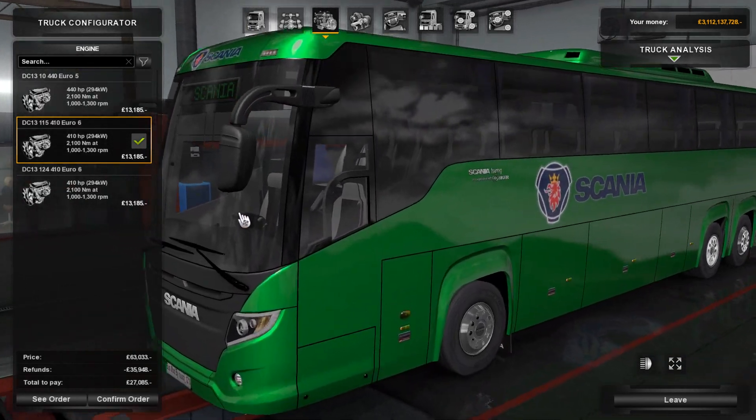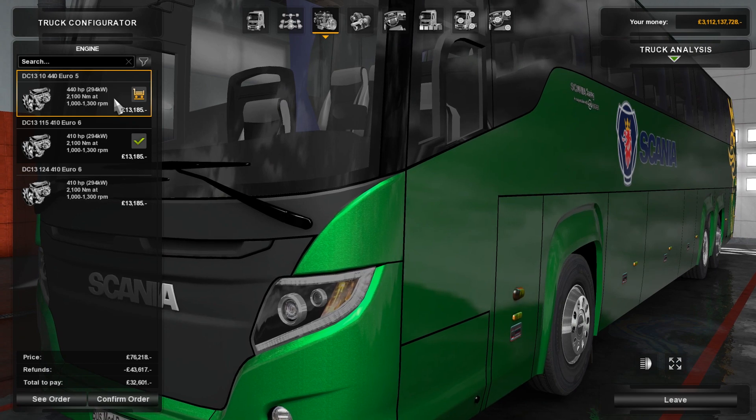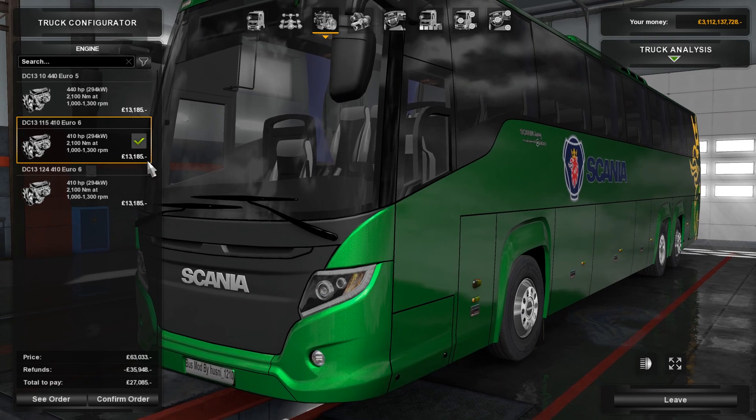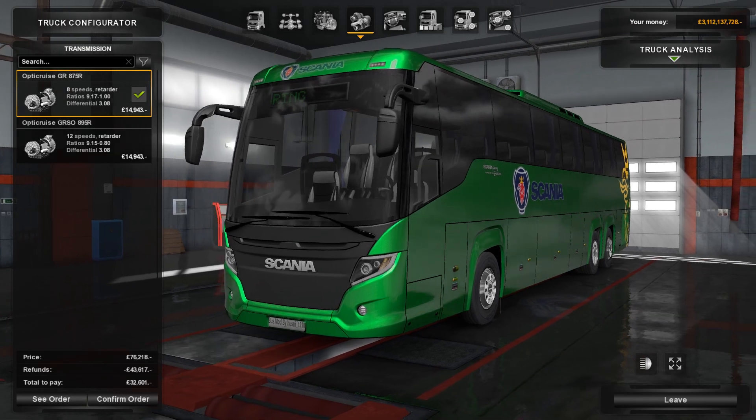For engines we've got two Euro 6s. I can't really tell any difference - they've got different names, the DC13-115-410 and the DC13-124-410. They're both Euro 6, both 410 horsepower, 2100Nm, and the same price, so no idea what the difference is. You've also got a Euro 5 which has got 30 more horsepower but the exact same torque. I think I'll just go with this one - it's plenty powerful enough for a coach.